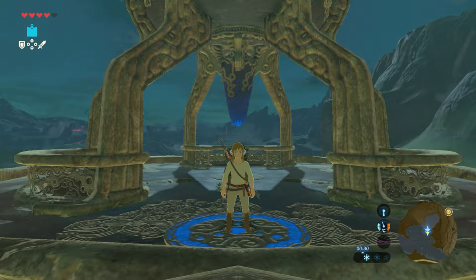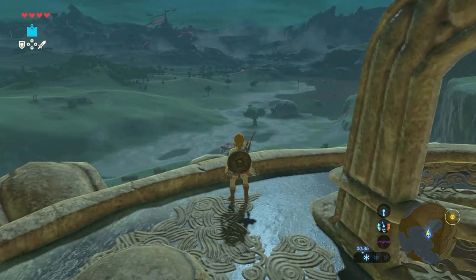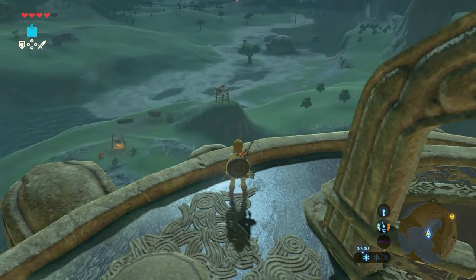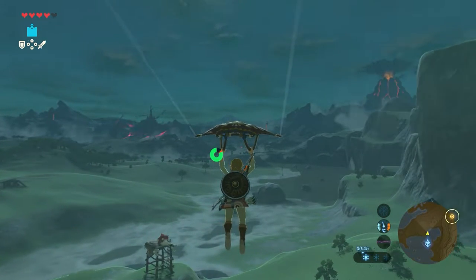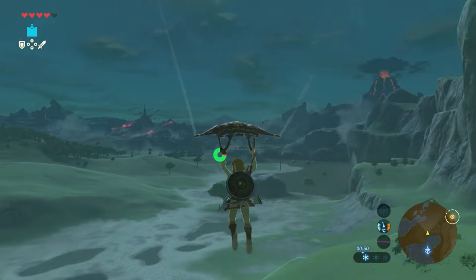The easiest place to start in order to reach this shrine is the Jeweling Peaks tower. Face north and if you watch in the distance you can already see the shrine's location. Jump off the tower and glide down, and try to avoid any enemies as much as possible.